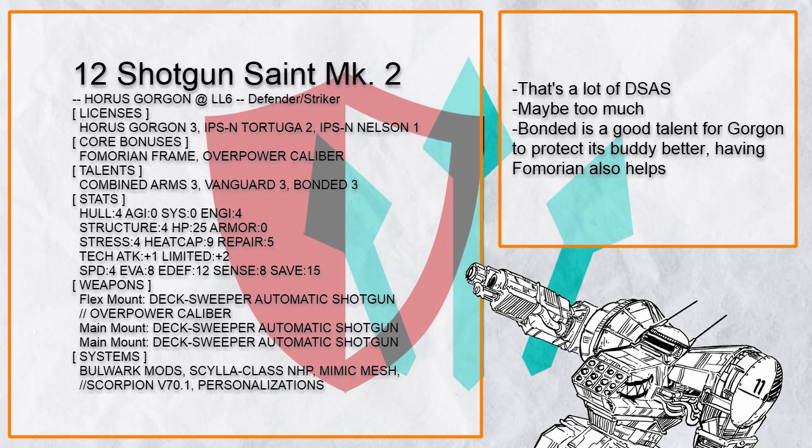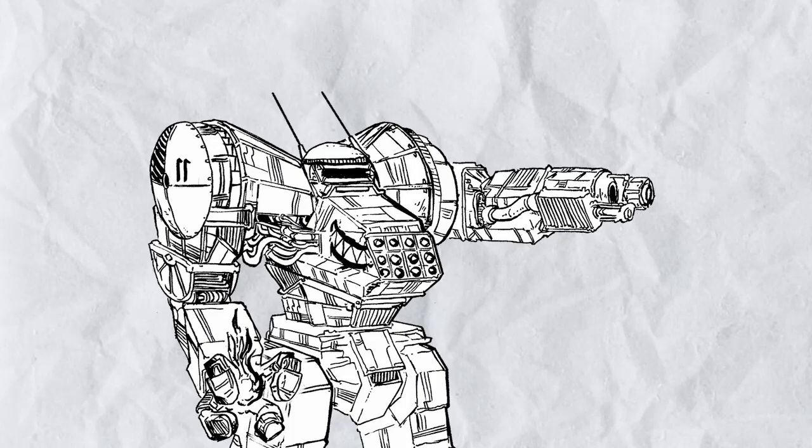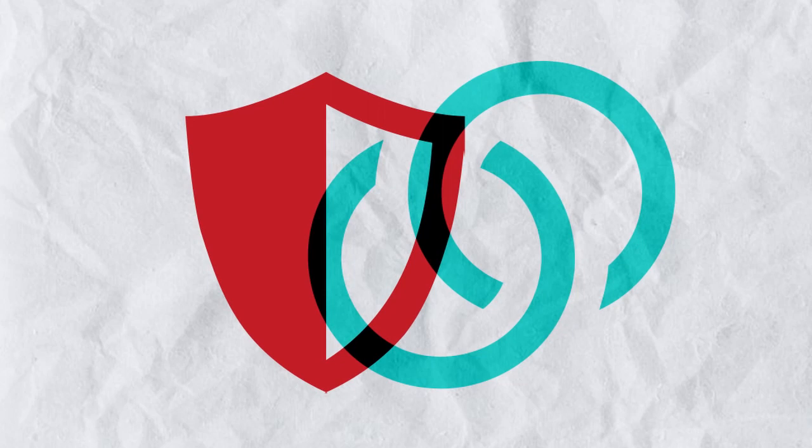And that's all on the Defender Striker Gorgon — probably the most dangerous Gorgon around, since they can really bring the pain to anyone nearby that even dares to think about hurting their allies. And at this point you've probably figured out why Gorgon doesn't have a heavy mount: because one, that's a lot of damage, and two, heavy gunner gets real bullshit with Gaze.